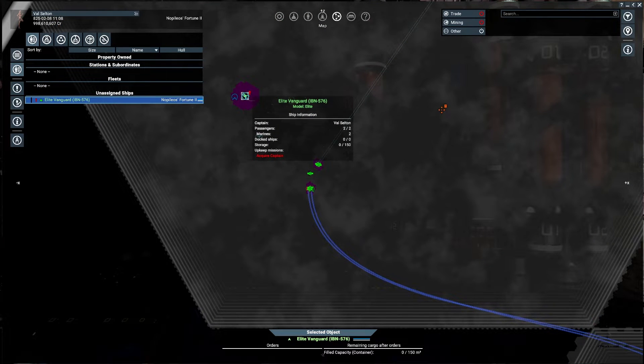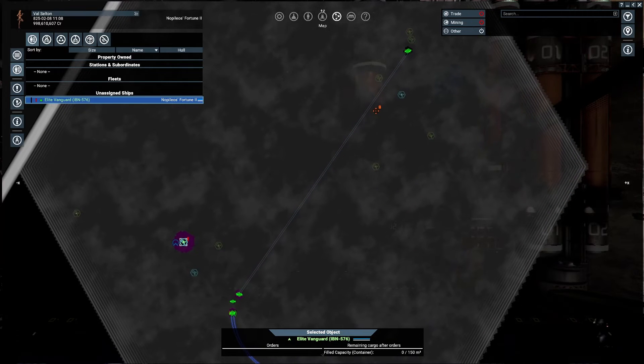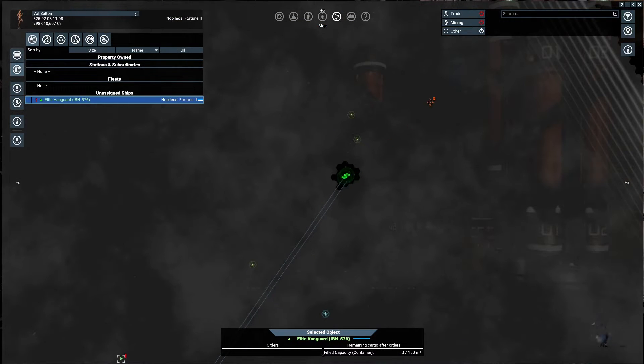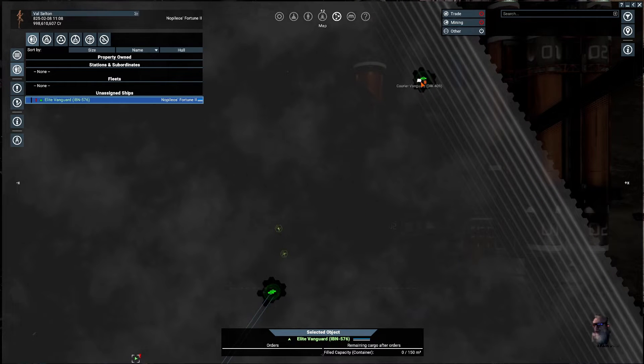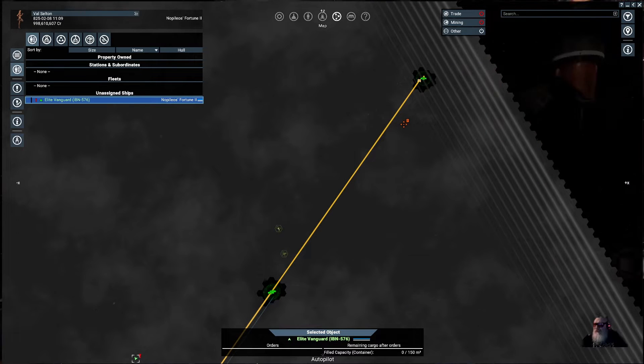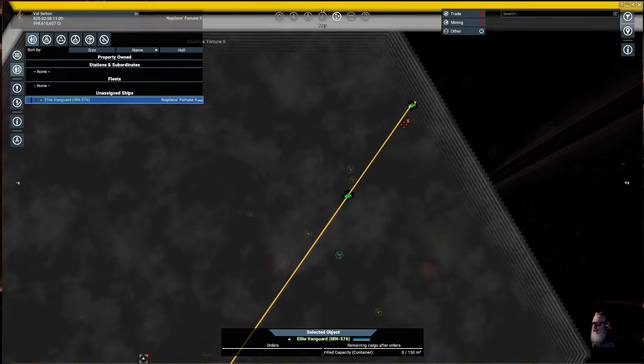You're going to look for the trade lane, which runs all the way down almost directly in line. At the very end of it is this courier. Now we're going to fly out there — autopilot engage — and we're going to get it.